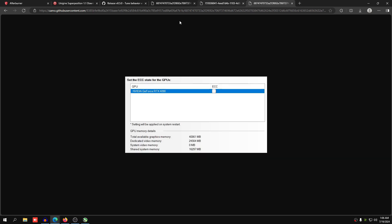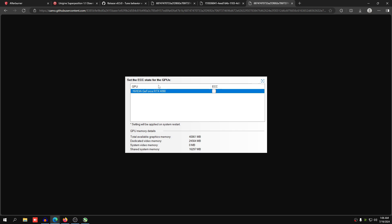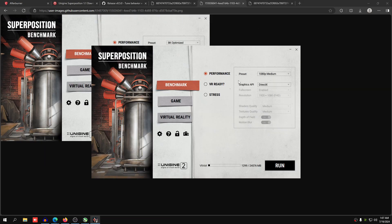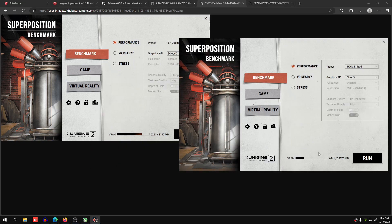MemTest Vulkan will help us instantly figure out if the memory overclock in MSI Afterburner causes performance to increase or decrease. Also make sure you uncheck ECC in your graphics card's control panel if you have that option. On the 4090 it will be in the individual control panel — just uncheck ECC because that will cause issues. Then open up Superposition Benchmark and set it up.